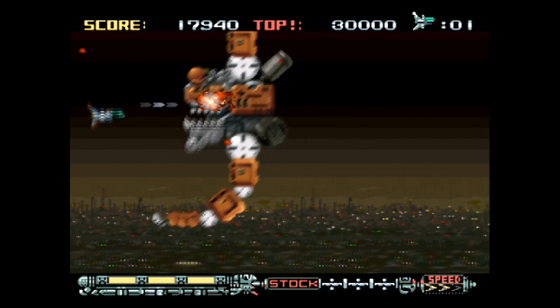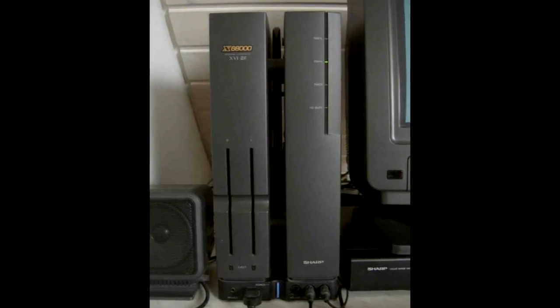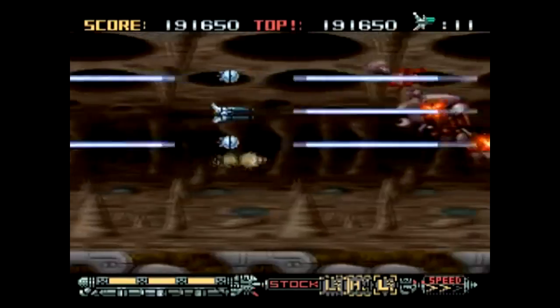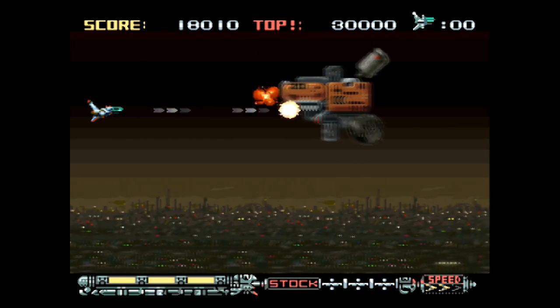Anyway, Phalanx was originally released on the Sharp X68000 — yes, I get to show that beast of a computer again. Shortly afterward, it was ported to the Super Nintendo, and yeah, after playing this game for a few minutes, I can understand why the publisher Kemco wanted to try something totally different when it came to selling this game with the weird cover.